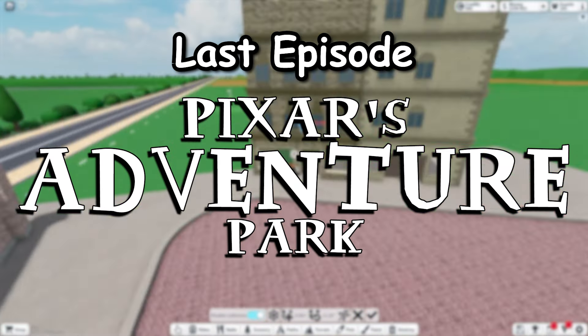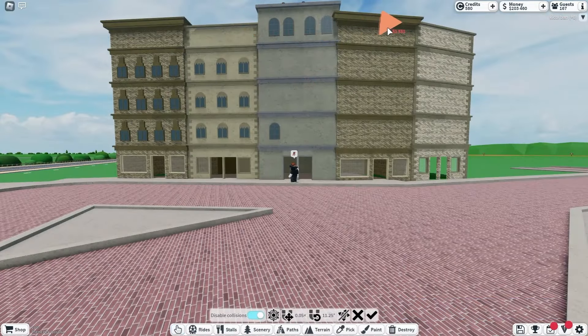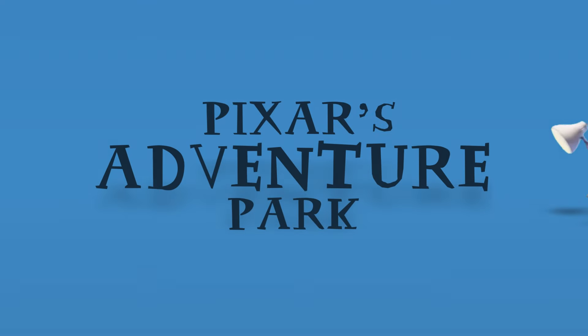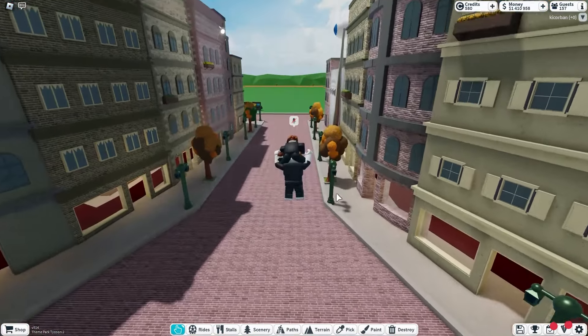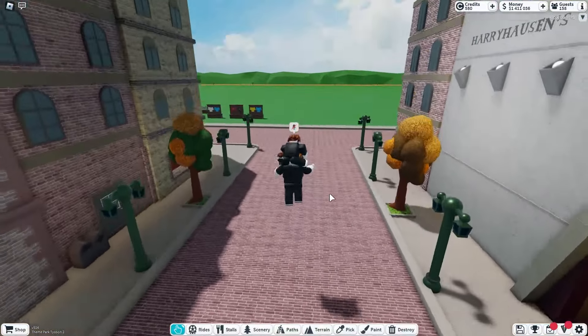In the last episode of Pixar's Adventure Park, we expanded the entrance to build the amazing Monstropolis from Monsters Inc. We also added a Pixar ball and some cool merchandise inside of the shops. Hello everyone and welcome to episode 3 of Pixar's Adventure Park. I'm really excited for this episode because we actually get to start building the ride, as you probably saw in the thumbnail.